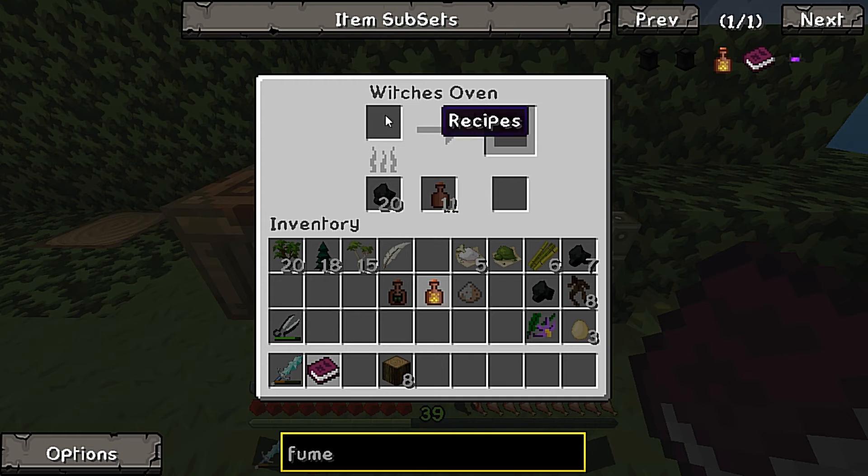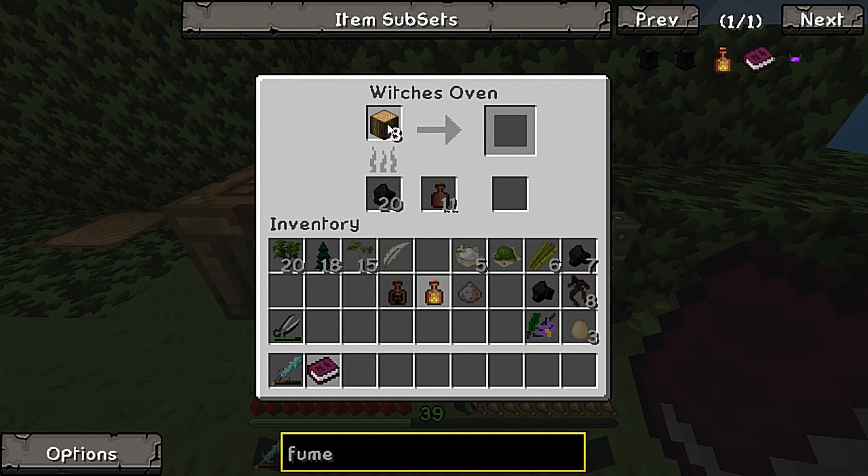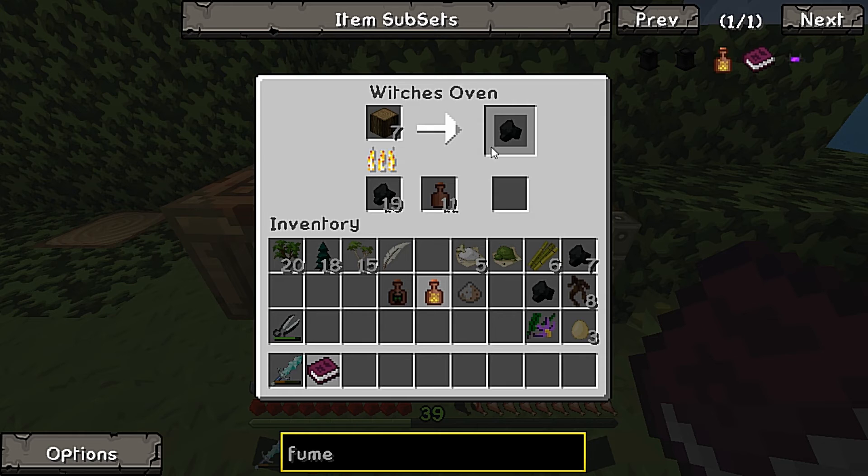I'm inside of the witch's oven and we're going to try and make some fumes. What was it - if you put in oak wood you get what? We're just going to burn some oak wood and the byproduct of oak wood is charcoal. I should remember that because I tried it earlier.